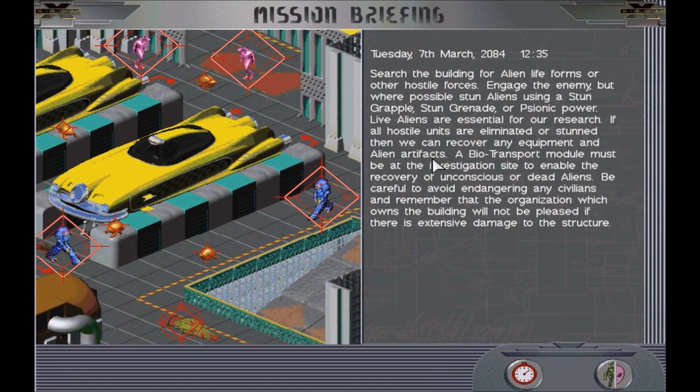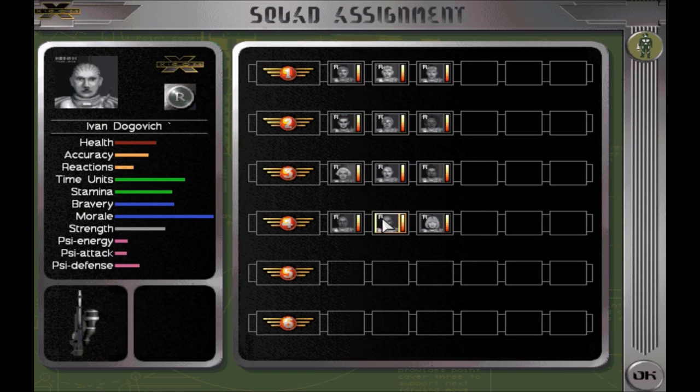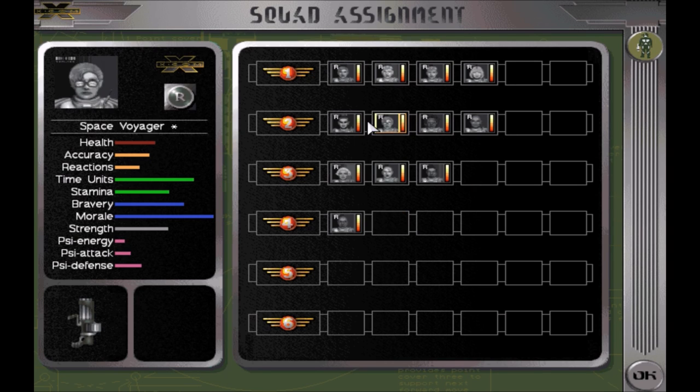Be careful to avoid endangering any civilians, and remember that the organization which owns the building will not be pleased if there is extensive damage to the structure. So the old-fashioned XCOM way of just blowing everything up is not really a thing you can do here, because these people will be hacked off if we go blowing things up, and we don't want that. We want to keep them happy — unless it's something like the Cult of Sirius. Then it's okay, we can hack them off all we want.